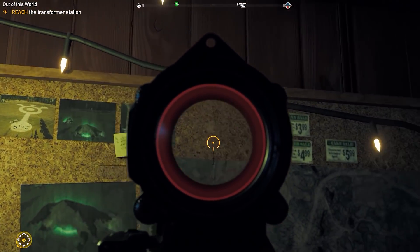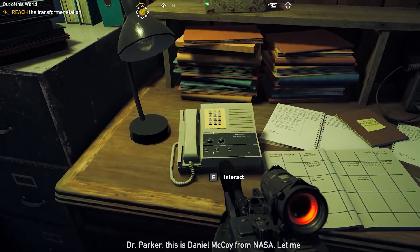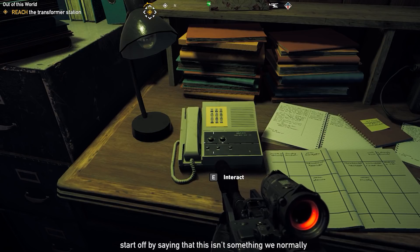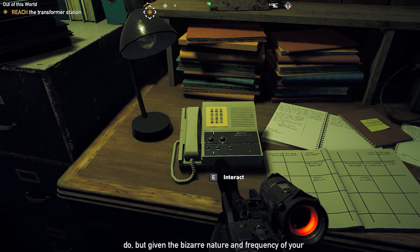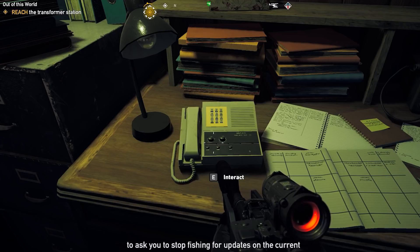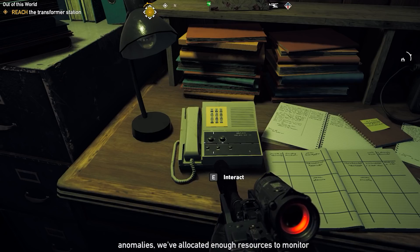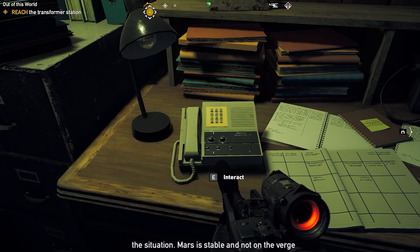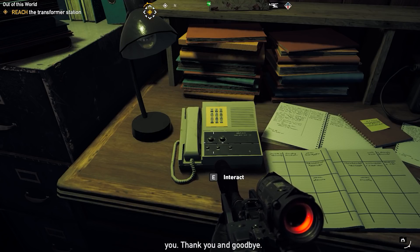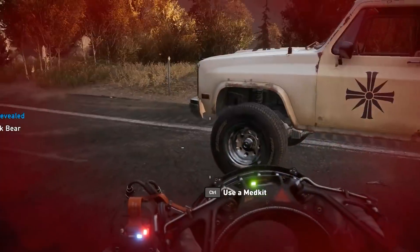These posters show up all over Hope County, as well as the Lost on Mars comic book, but there are a couple of other things that really tie it all together. The phone inside Larry's home has a voicemail: 'Let me start off by saying that this isn't something we normally do, but given the bizarre nature and frequency of your phone calls and emails, I am personally reaching out to ask you to stop fishing for updates on the current Mars situation. Since you made us aware of the microwave anomalies, we've allocated enough resources to monitor the situation. Mars is stable and not on the verge of exploding. If this changes, I promise I will contact you. Thank you, and goodbye.' The message is from Daniel McCoy from NASA, most likely returning Larry's numerous requests.